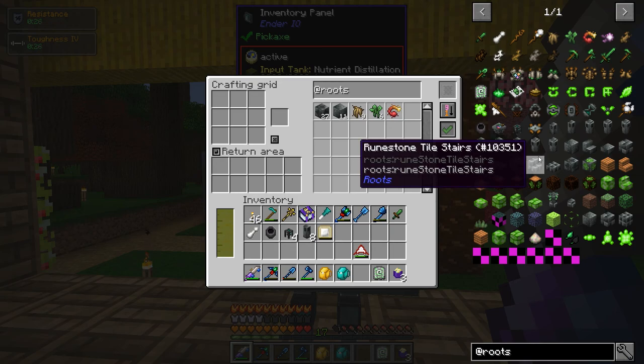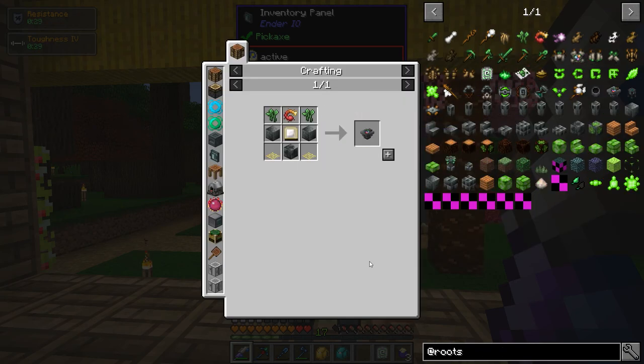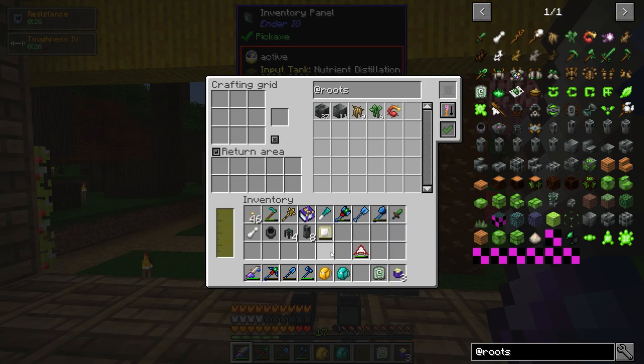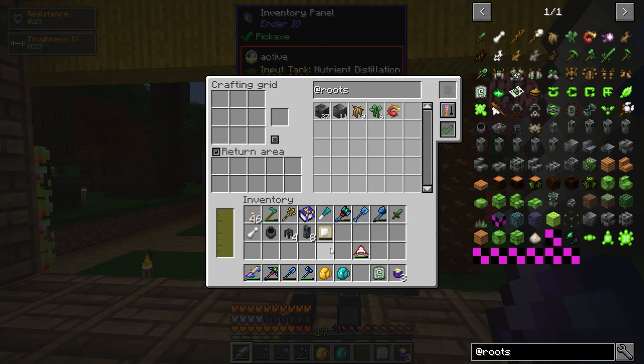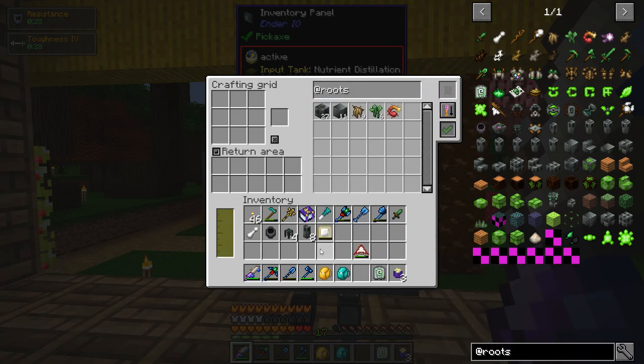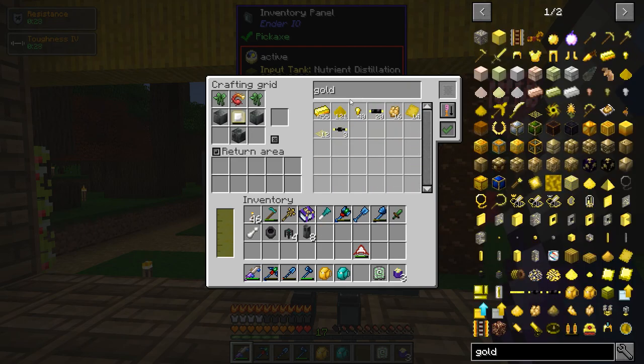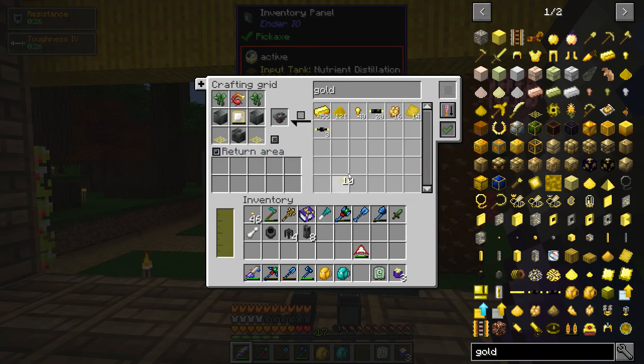I think this is another issue with the inventory panel — I think it doesn't like things that have NBT data. The mana tablet can hold mana, so it's got basically a durability bar. I think the crafting table doesn't like that, so I have to manually add everything. There we go — casting altar.